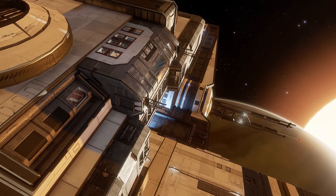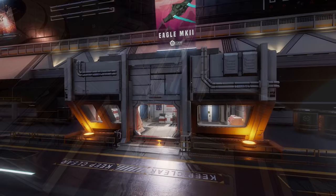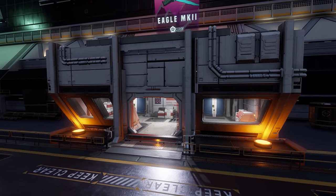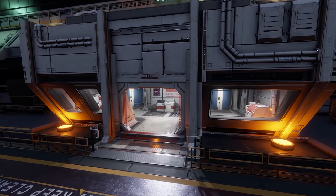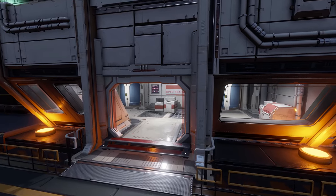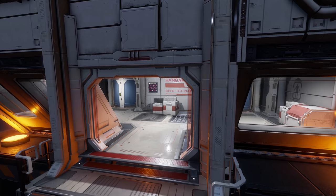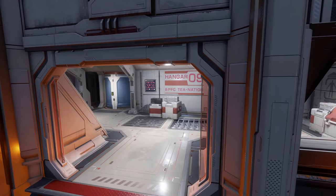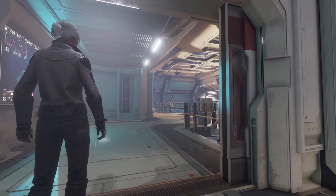Let's talk chairs. Chairs in starports, outposts, and carriers are now usable by on-foot commanders. That's a great addition and ticks off a much-requested, seemingly simple feature that everyone was kind of surprised wasn't there right from the off. But don't celebrate yet — this is Elite Dangerous, and things are never that simple. Once you're seated in a chair, you cannot access any in-game interface. Take a seat and you lose the power of speech and the ability to use your arms. Essentially, when you're seated, that's all you're doing: sitting.